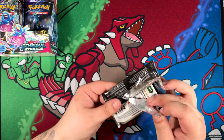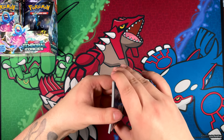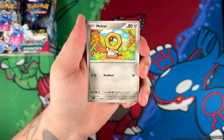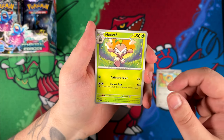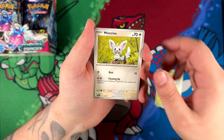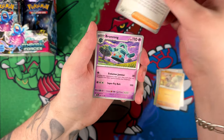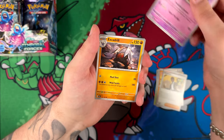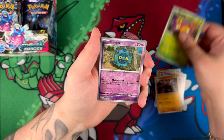Any of the Pokemon though — like Ironleafs — you do have the futuristic trio of the Swords of Justice. We have Corudon, Terrakion, and Virizion. I hope I'm pronouncing all of these correctly — if not, I do apologize. The Swords of Justice, or their future counterparts at least, those all look very cool.